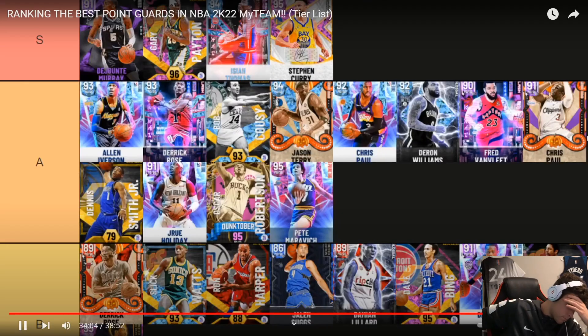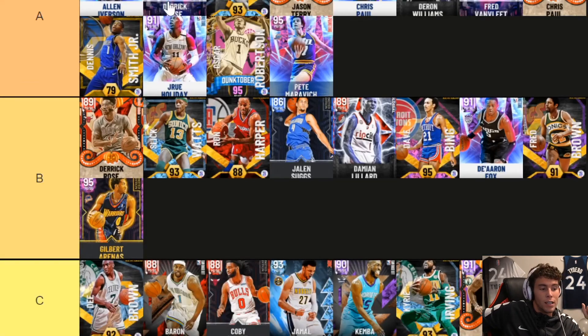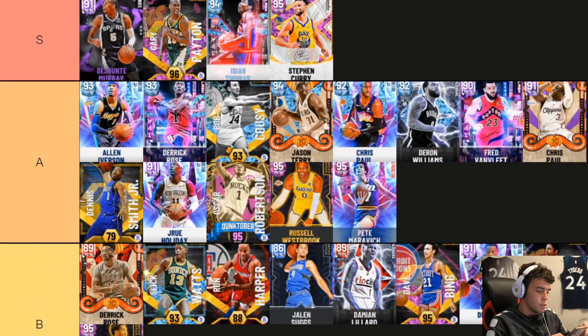Ron Harper going D tier too — he's six feet. You move Ron Harper up with the lockdown defenders. A lot of people liked him at the start. Rondo in D tier is DBG's worst take in history — it's not even close. If you're still using Rondo in November then you probably should find new point guards. Russell Westbrook going S — hey, I know some people swear by this guy and honestly he's not bad.